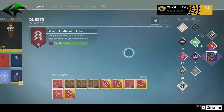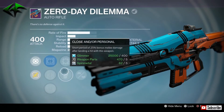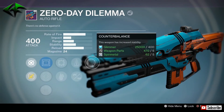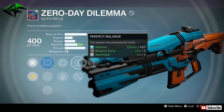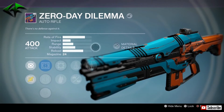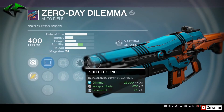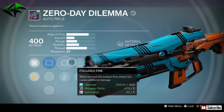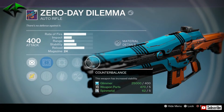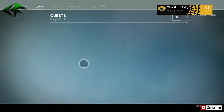We get the Zero Day Dilemma — another auto rifle. Let's see if it's going to be anything good. Focus Fire — I like Focus Fire. Perfect Balance, Appended Magazine, and Counterbalance — actually not too bad, getting two stability perks. Decent rate of fire with its impact — this is the kind of auto rifle I do like to go with. I don't know if that's going to be enough stability though. I did get a pretty decent Unbent Tree on my Warlock package opening, so maybe I'll do a little comparison of these two this week and see which one I go with.